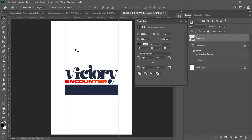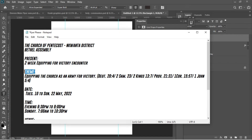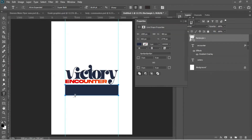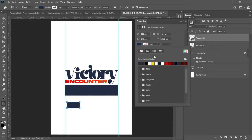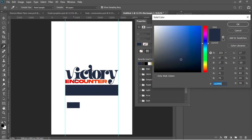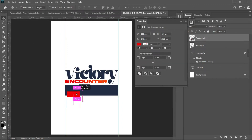Hit T for the Text tool, go to my notepad, select my theme text, Ctrl+C to copy it. Then hit V for the Move tool. I'll also go for the Rectangular tool again and draw a very small rectangle. I'll change its color from deep blue to a lighter shade, then drag it on top of the first rectangle.